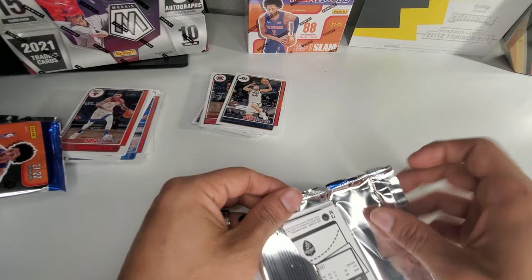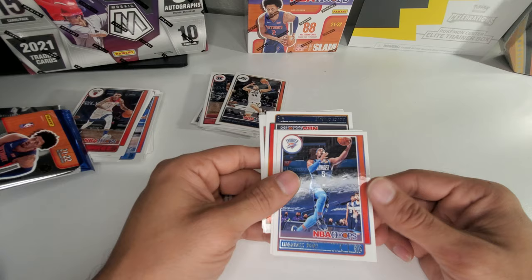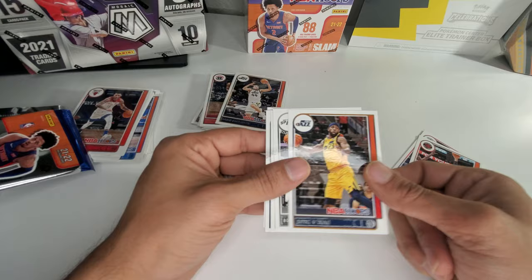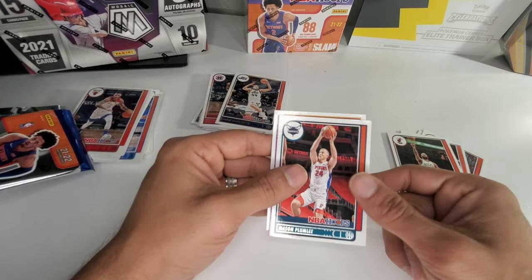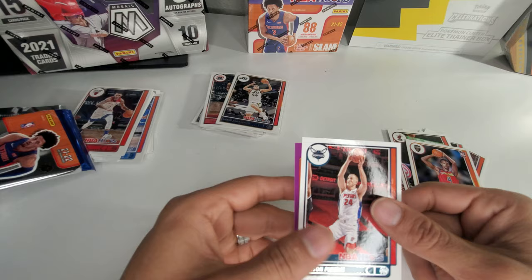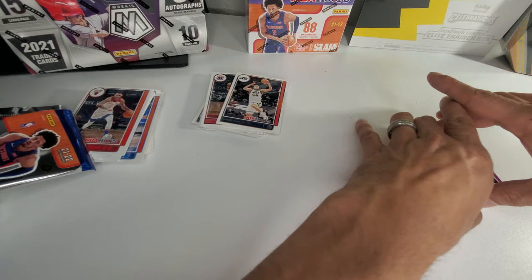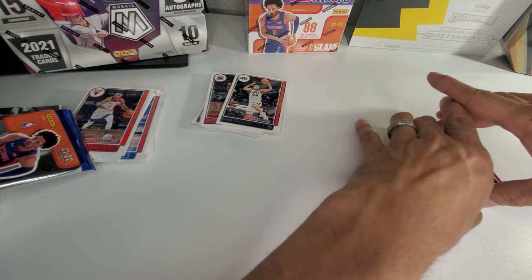Alright, we got Lu Dort, Aaron Gordon, Royce O'Neal, Doug McDermott, P.J. Tucker, Mason Plumlee, Evan Mobley, and Chris Paul — purple parallel. These boxes, if you get them at Target they're about $24. Don't get them at Walmart — they're like $3 more. Mine was $27.99. Go ahead and give this a like, comment, and subscribe, hit that little bell notification, and until next time — deuces!